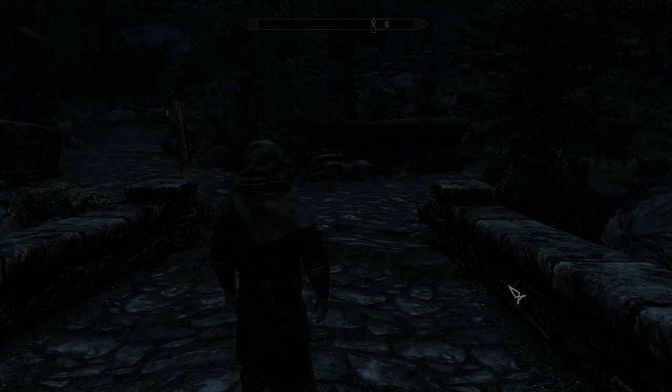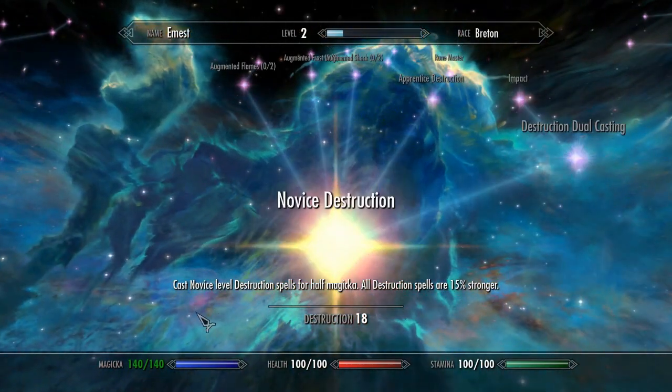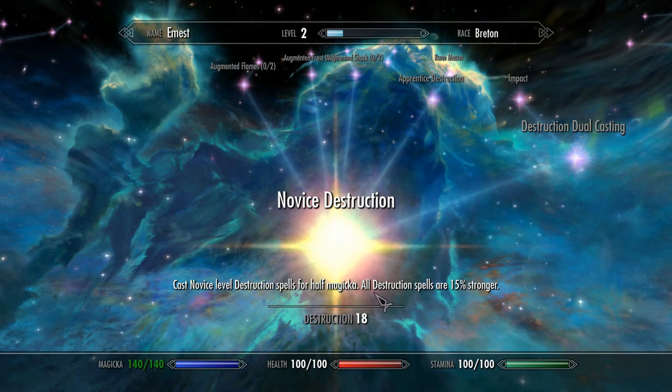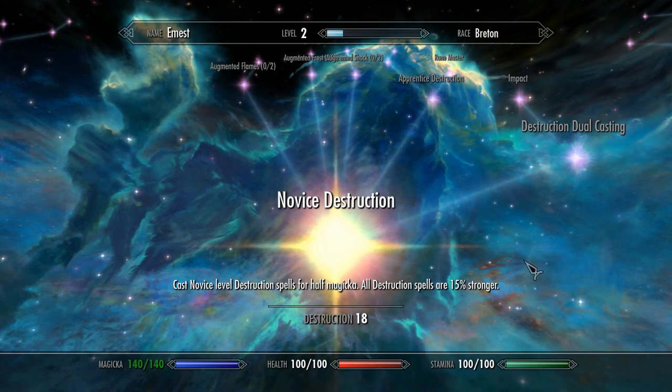Right now we are level 2. I'm going to go ahead and show you what perk we have. It is the Novice Level Destruction. It allows us to cast Novice Level Destruction spells for half Magicka, and with the mod I showed you in the last episode, all Destruction spells are 15% stronger — so that will come in handy.